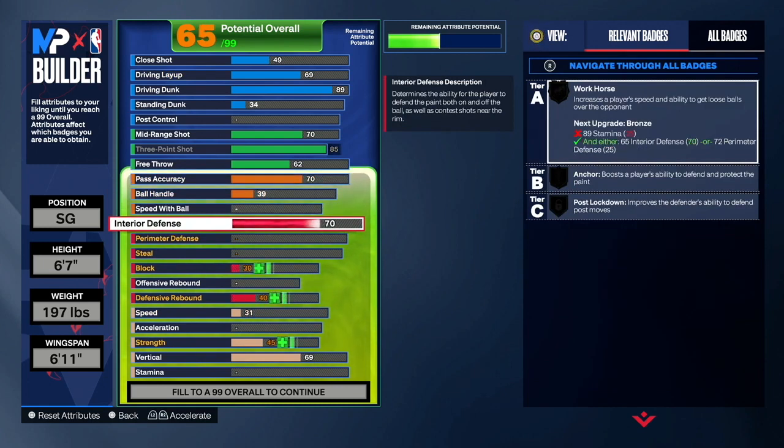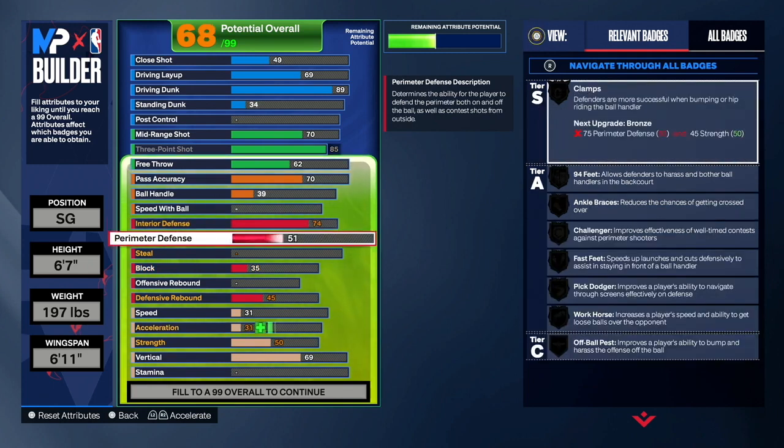You don't need anything above a 70 pass accuracy, especially on the lockdown. Next we skip to defense. For interior defense, you guys want to have a 74 interior on this build so that you can play the paint and won't have to switch with your center 24/7. Like me — when I guard ball I can follow the person I'm guarding to the paint and my center does not have to switch. It makes defense a whole lot easier and relieves stress on your center.